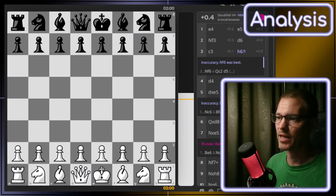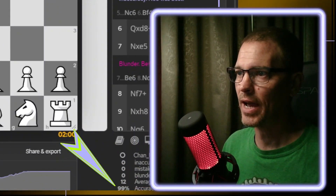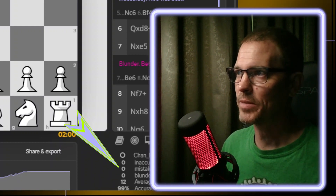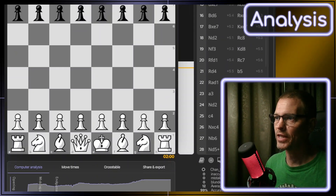This one says I had an average centipawn loss of 12, played with 99% accuracy, no blunders, no mistakes, and so on, which is pretty amazing considering that this game went for 64 moves.